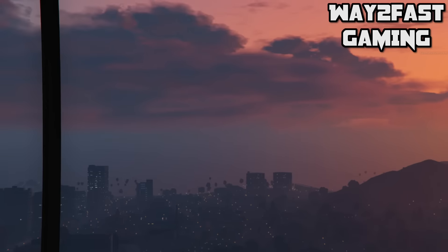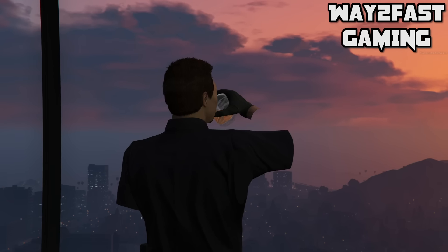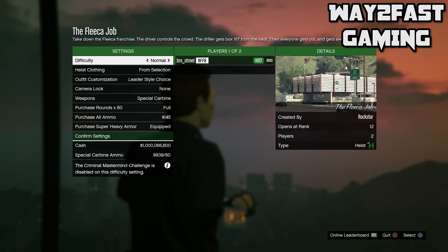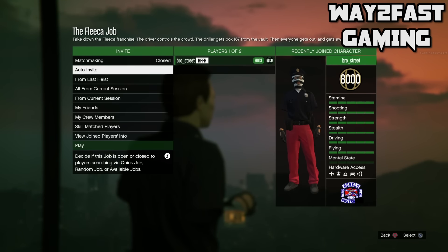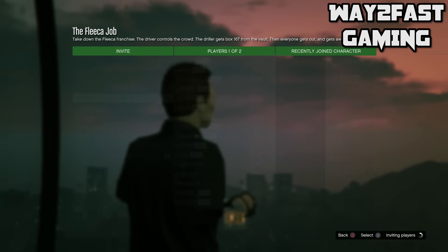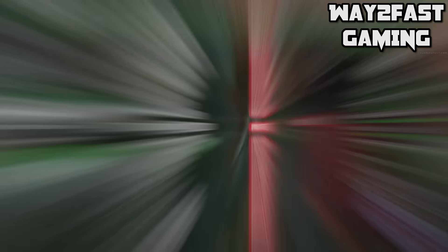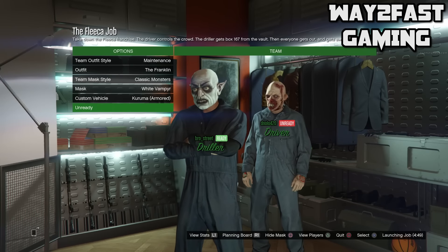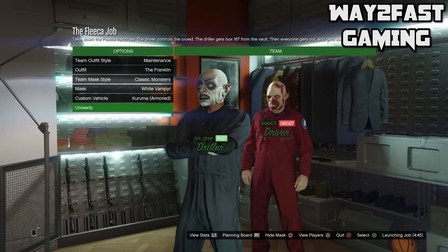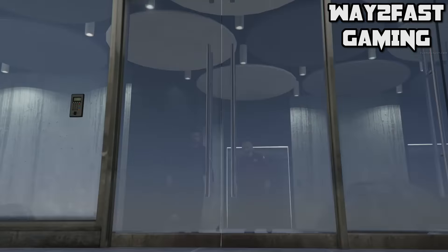So every time I would load up the Flicker job, I would get someone in, start it up, do all the starting up at the start. Every time I would do the steps like changing my helmet, all the accessory stuff. Every time I would go back into an online session, the duffel bag would be on my back. But as soon as I hit the ground, you see the duffel bag on your back, but then it disappears.